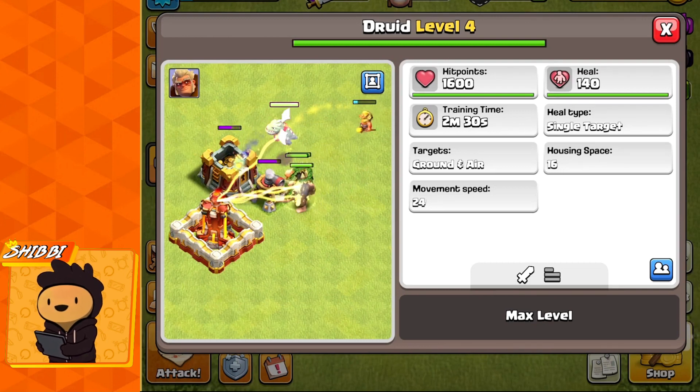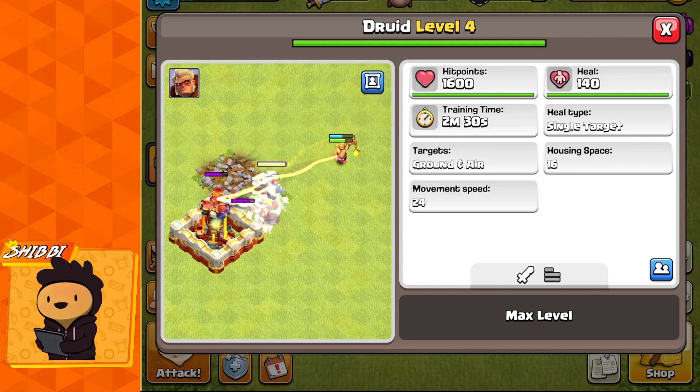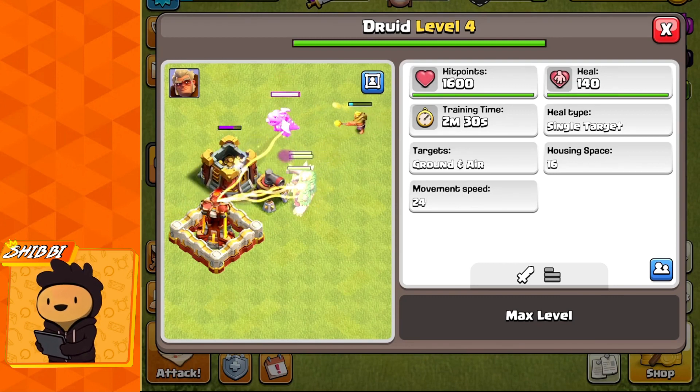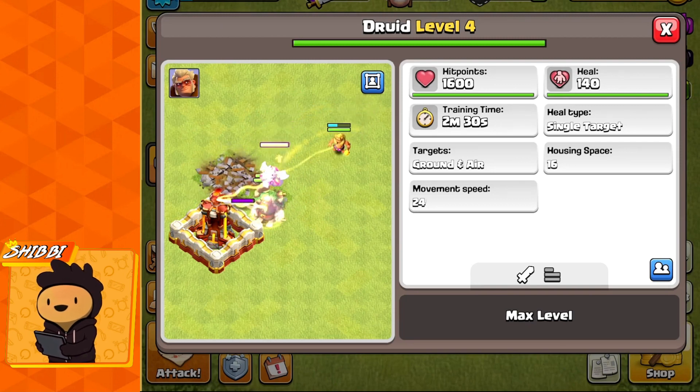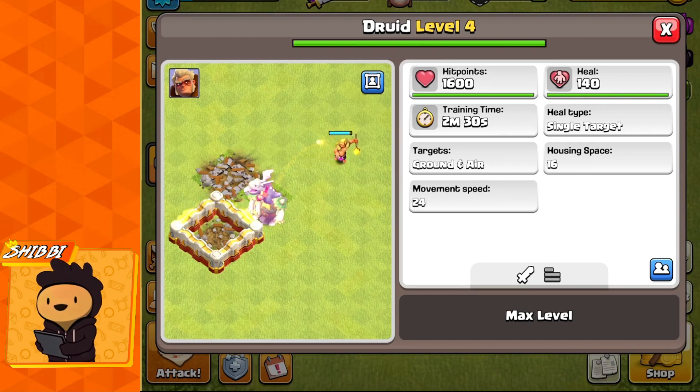Let's compare the Druid with the healer on some stats. Housing space is 16 for the Druid versus 14 for the healer — a win for the healer. Hit points: the healer has 1900, the Druid only 1600 — two wins for the healer so far. But let's compare healing capabilities: 68 heal per second at maximum level for healers, but 140 for the Druid — literally double the healing.